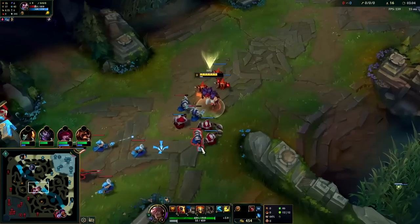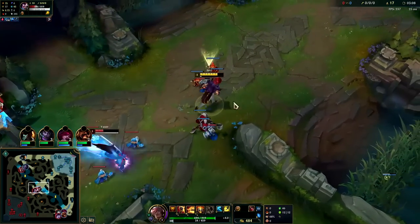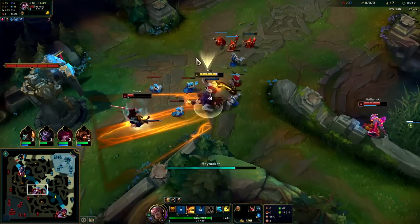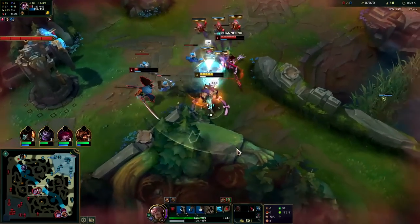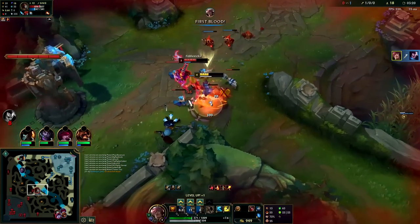We can Q towards him for the speed up and then smack him with our E. Auto-auto into W — and this guy's dead. Yeah, you can't fight Set like that.